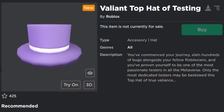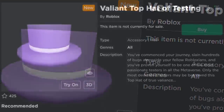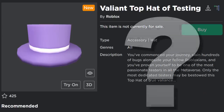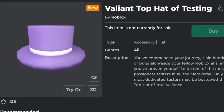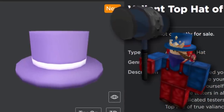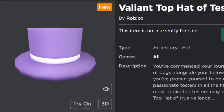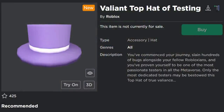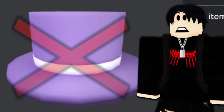The first one is a brand new top hat — it's a hat accessory which was uploaded earlier today, and it's called the Valiant Top Hat of Testing. I've been getting many questions about this accessory: is it free, how do you get it, is it a promo code, is it part of a new Roblox event? Well, this top hat is only available to QA testers — and not even the basic QA testers. People who have been QA testing games on Roblox for a very long time and putting in a lot of effort are probably going to be getting this for free. So if you're not a QA tester, unfortunately we cannot get this.